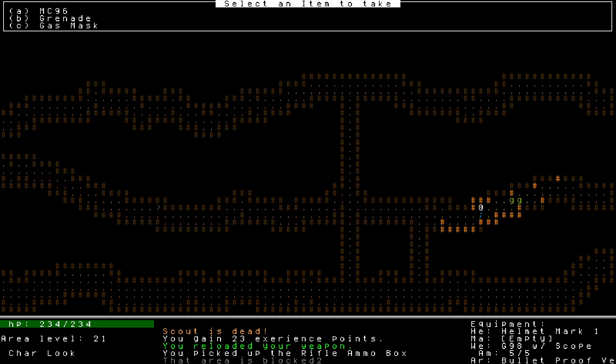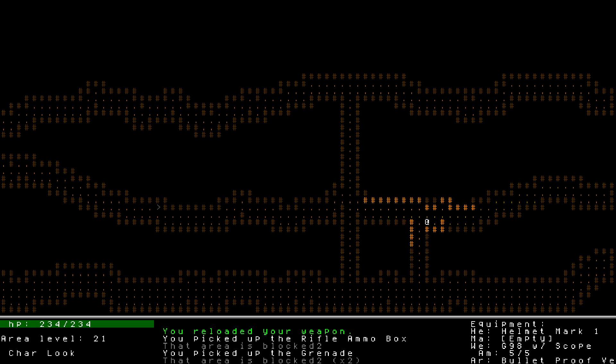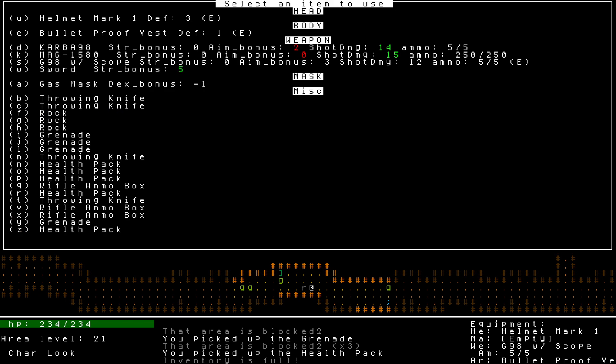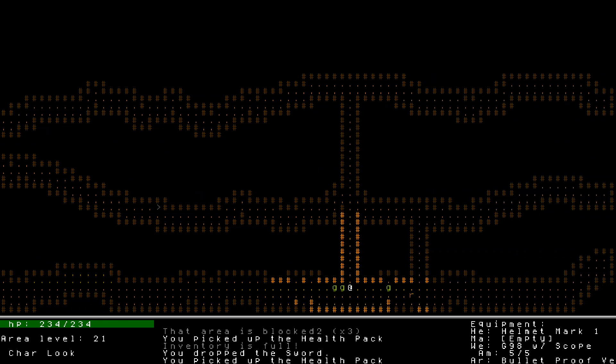I only have three grenades, but there are a bunch of explosive corpses around. Let's go fill up on some health packs. Inventory's full - I should probably drop this sword. I don't think we're actually going to use it that much. Okay, we can get out of here.